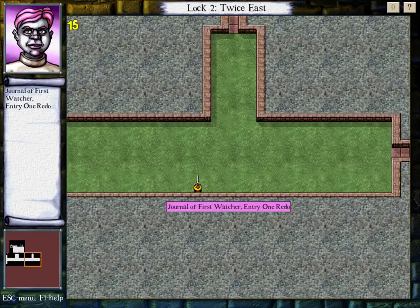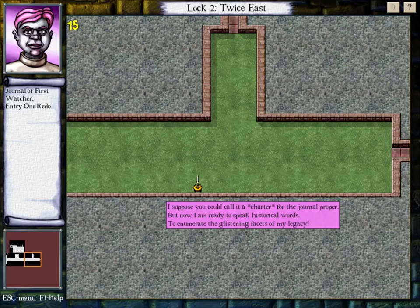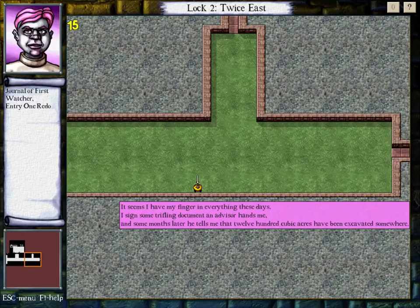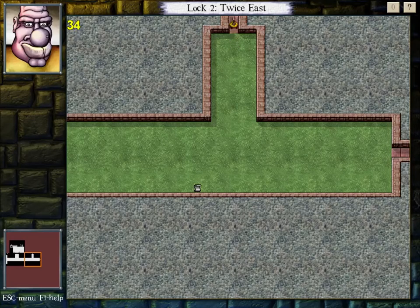Scroll — Journal of First Watcher, Entry 1 Redo. I've decided that my last entry wasn't actually a journal entry per se — it was more like setting forth the rules for what the real journal was going to be like. I suppose you could call it a charter for the journal proper. But now I am ready to speak historical words, to enumerate the glistening facets of my legacy. It might not be obvious to casual onlookers what great things I've done in my lifetime, and since I intend to keep up a constant stream of accomplishments, people with short memories will tend to lose track of my earlier highlights. I myself am somewhat overwhelmed by the sheer volume of my output — I have my finger in everything these days. I sign some trifling document and some months later an advisor tells me that 1,200 cubic acres have been excavated somewhere. Did I ask for that to happen? I suppose I did. Ha! And no doubt we all benefited greatly. So I forgot that First Watcher was a subplot explored in these — I was so focused on Jobus that I forgot there was another entire thing going on.